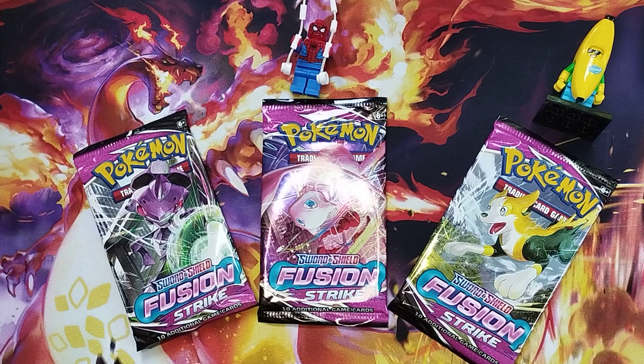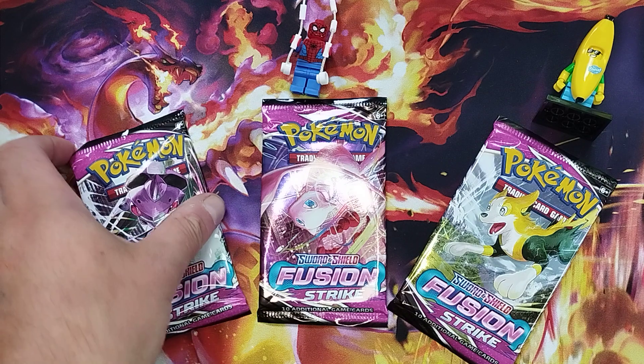Hi guys, welcome back to the channel Flying Curly Games. I'm Flying Curly and today I'm not joined by Rocking Robin, but we're still going to do a Fusion Strike three-pack opening. We're joined by our favorite Lego characters as always — we've got Spidey Boy in the middle and today we're joined by Banana Boy. So we're going to get into the pack opening now. I haven't got anybody to help me pick today so I'm going to go with what I think. Let's start with pack number one.